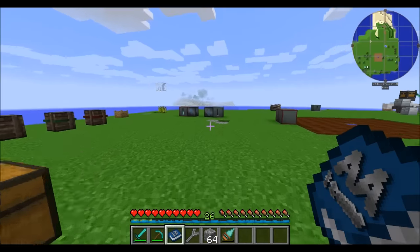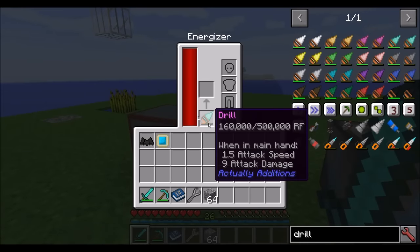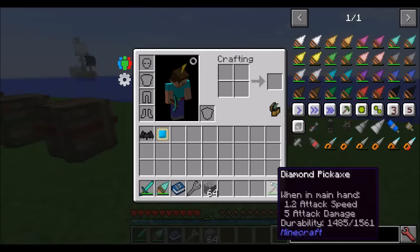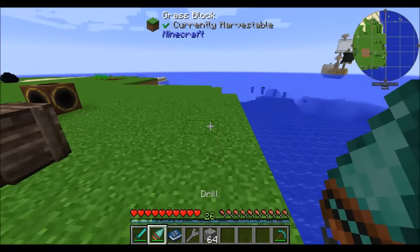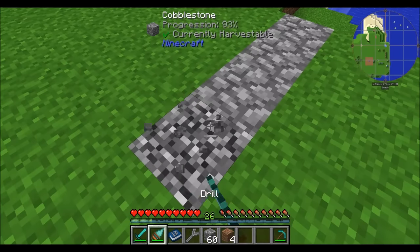Once you've got your drill, you're going to want to place it inside one of the energizers and charge it up. Once the drill is charged, you can use it pretty much like a pickaxe or a shovel — it'll break dirt just fine and it'll break stone just fine.